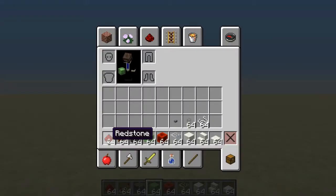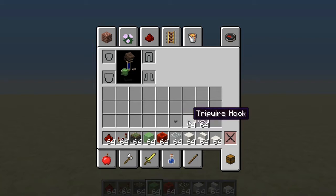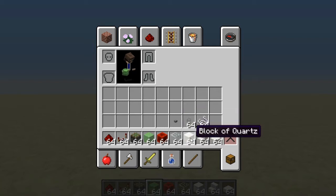First off you're gonna need the following items: redstone, redstone repeater, sticky piston, slime block, redstone block, glass, button, tripwire hook, string, and any solid block, stair, and slab.